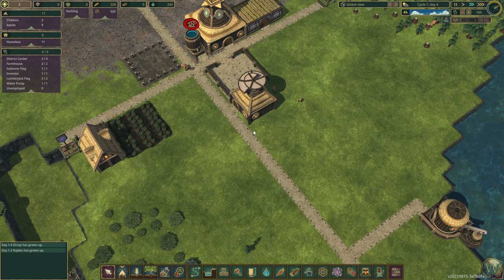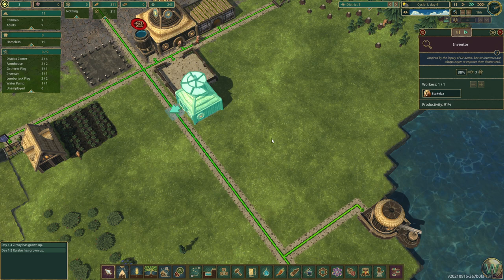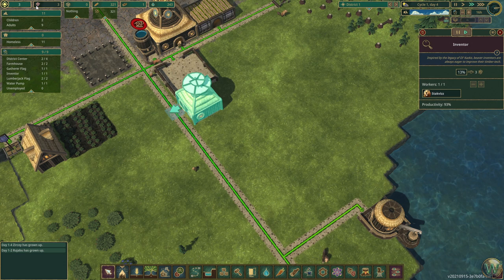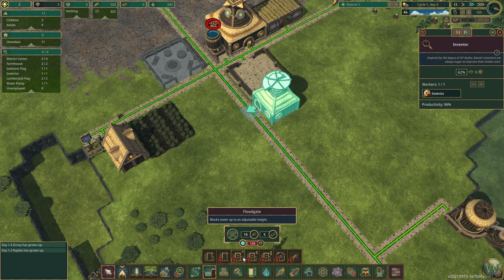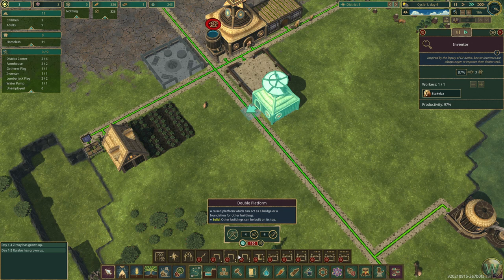The farmhouse is operating as it should be. Now, do we designate what we want for science, or do we just accumulate science points? That looks to be the case. We have currently three science points, and we can use that to unlock things once we have the amount of science as indicated.